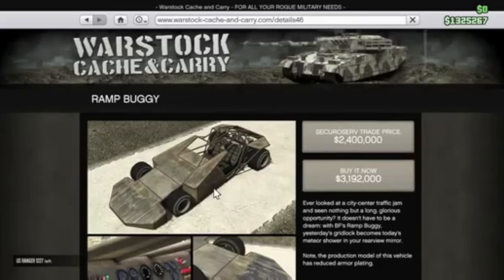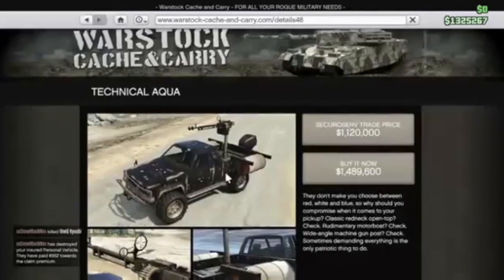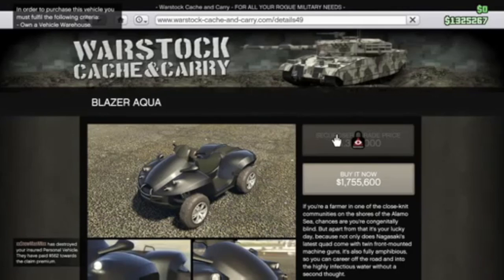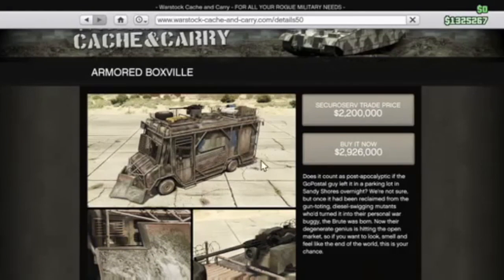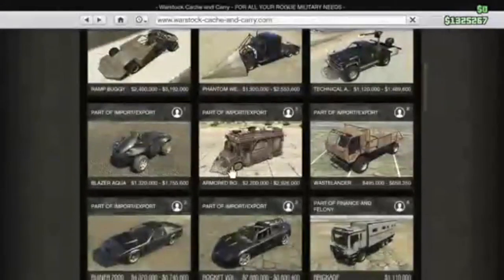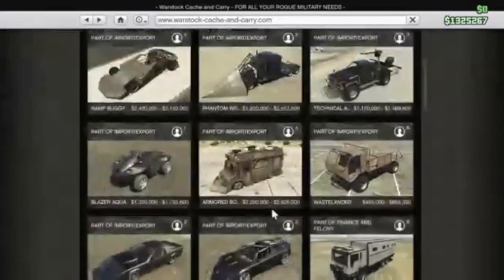So we have the Ramp Buggy. In order to purchase this vehicle, you must fulfill certain criteria. We also have the Phantom Wedge, the Technical Aqua — I was looking at getting this one if I get a Shark Card, since they're adding around 8 to 16 million with the card. I'm gonna get this one because it goes in the water. We also have the Armored Boxville, the Wastelander, the Ruiner 2000 — wow, that's a lot of money — and the Rocket Voltic at 3.8 million. This is crazy.